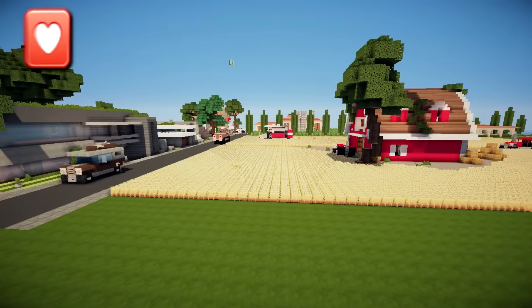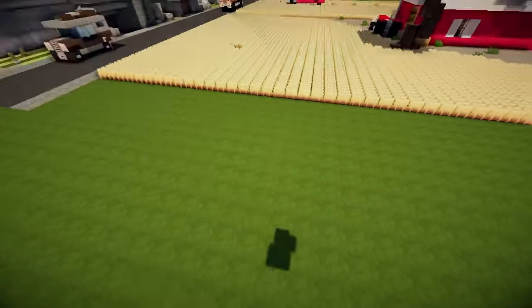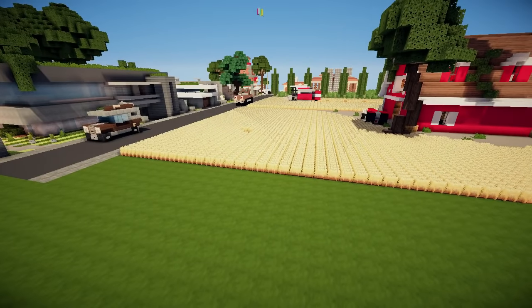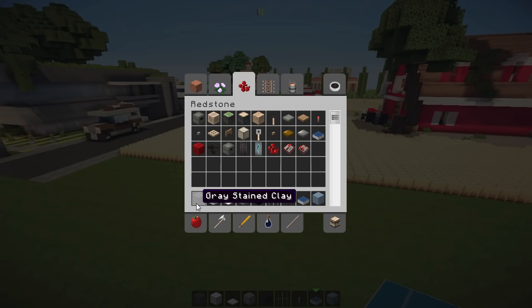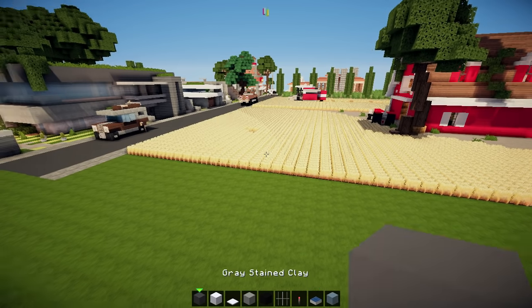Today we're gonna build something really special — the most epic speedboat ever. I'm playing in a flat world so I don't really have lakes or oceans, so I'm just gonna build here and move it to a sea after. Materials: gray stained clay, snow, snow caps, light gray stained clay, black stained clay, iron bars, and more. Design by Mr. Fruity Loopy on the Kerales server!